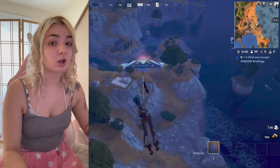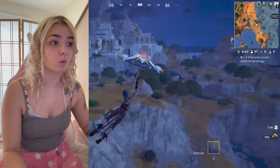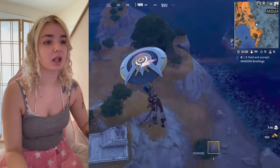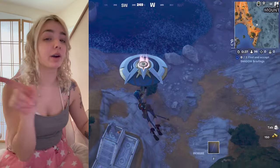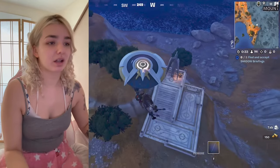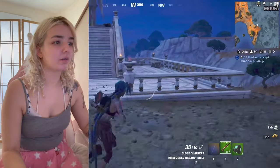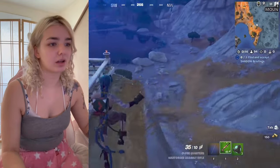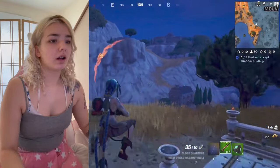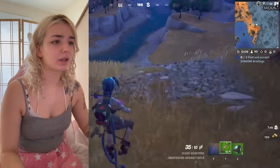Alright, so if we know named locations, we know Mount Olympus is probably popping, so I'm going to land over here off to the side and then work my way over there, so that way I actually have a shot at exploring the place. Off the bat, it looks like just this gun over here, so maybe I'll go over to this little house next.